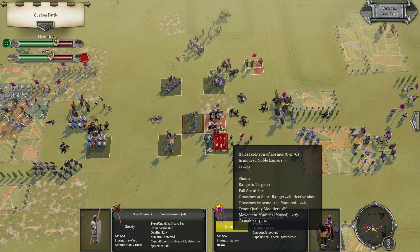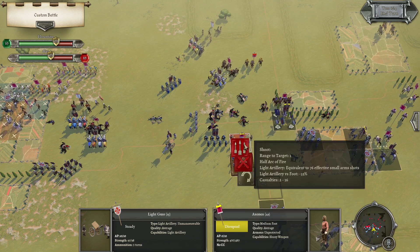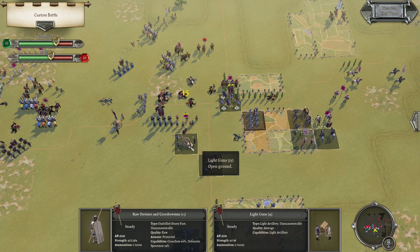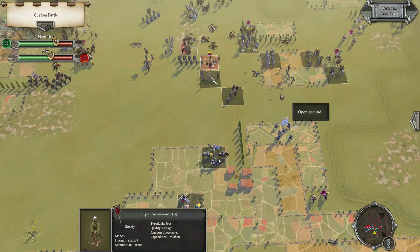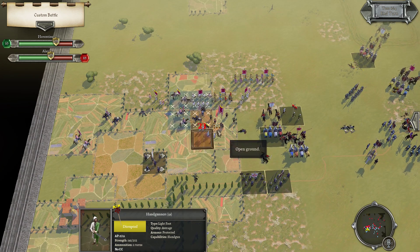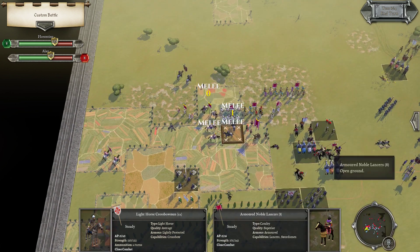I guess I can shoot here — stationary shooting, and then shoot here. What else? This is probably going to get charged soon, so just help out here. Might as well do this one — nope, not enough. Let's see so maybe kill a general — no. I guess run off now, and unfortunately this is going to collapse.